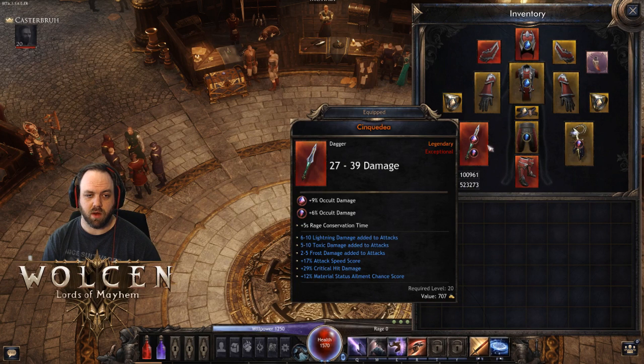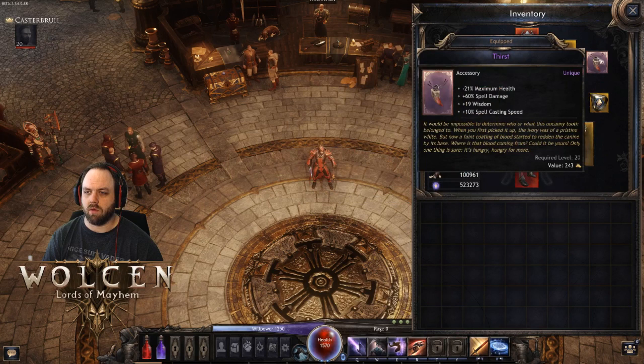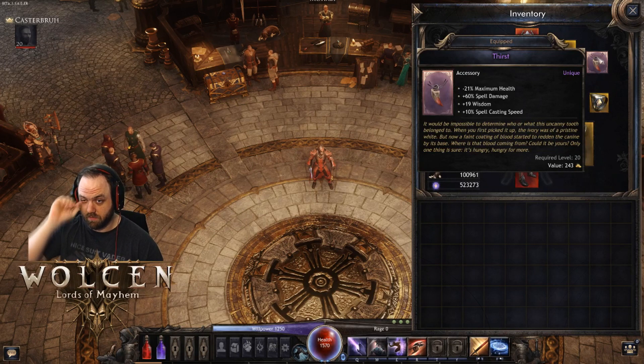For the thirst item, I have a pretty good one here. You want to focus on the highest spell damage percentage and the lowest maximum health reduction. None of the other stats really matter on that.